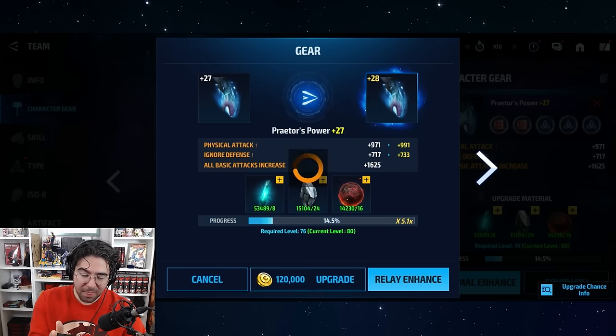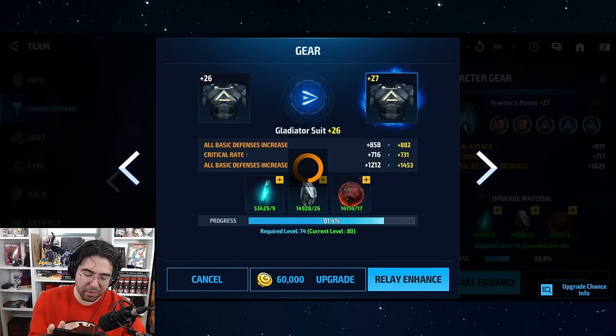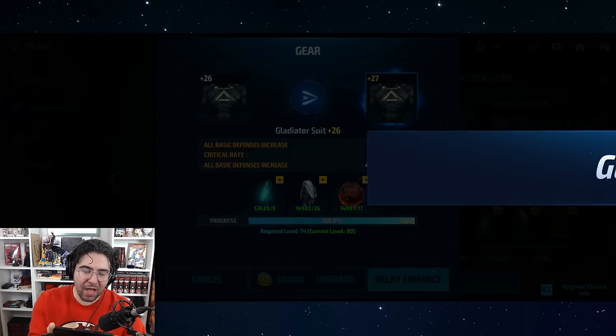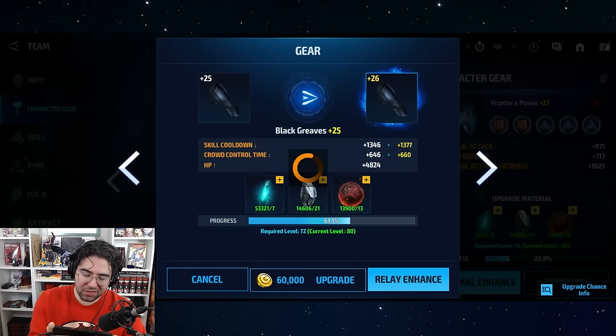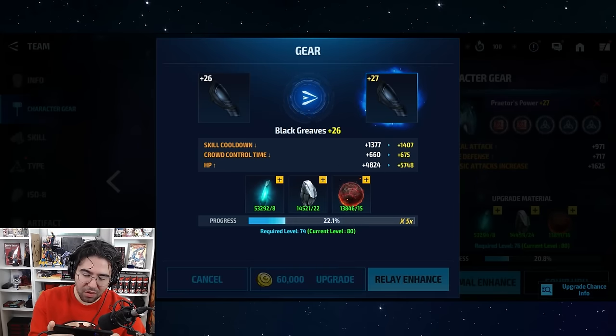Oh my god — a 36x crit at the end! That is so triggering. That's really the only thing wrong with this strategy. Some people think I'm crazy for sitting here pressing this button a thousand times, but I genuinely don't care — I was made to play video games. My brain was made to just click buttons. 5x is fine, 5x is fine. What bothers me — the only thing that triggers me — is a big crit at the very end. Like that 18x crit and the 36x crit. That pisses me off.